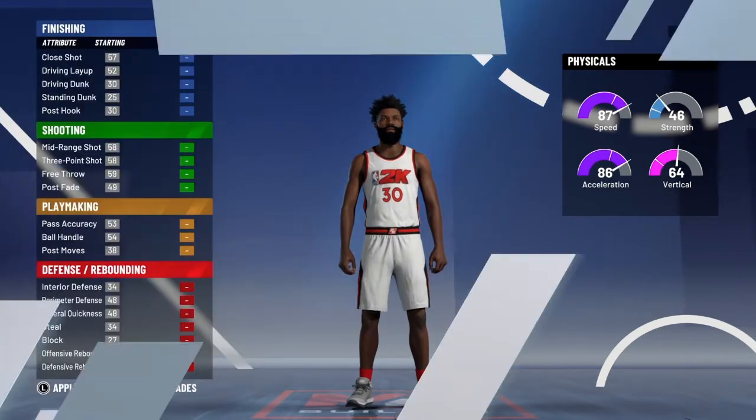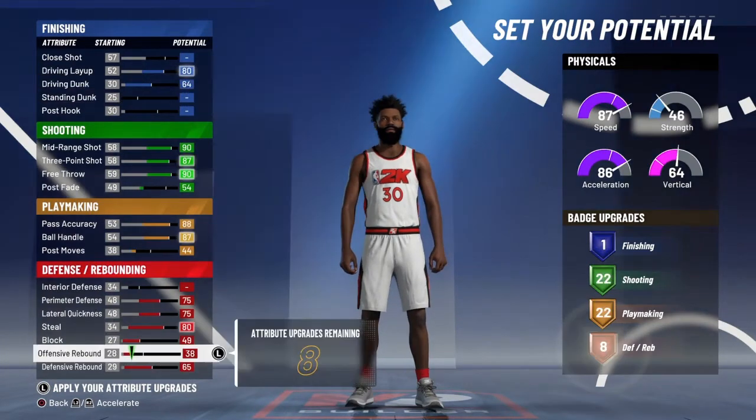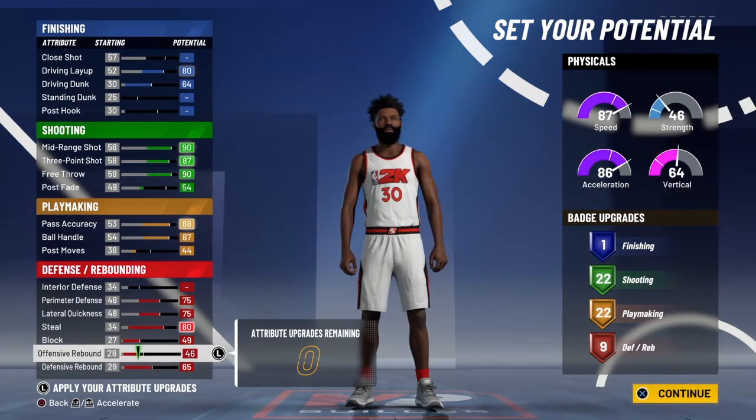First, pick the physical pie chart for speed, and then just copy down these attributes. Final result: 1 finishing, 22 shooting, 22 playmaking, and 9 defense.